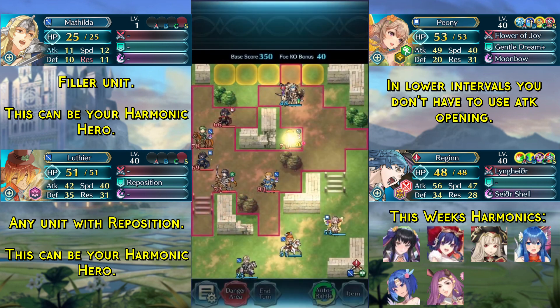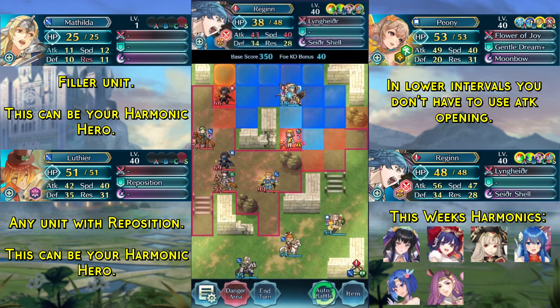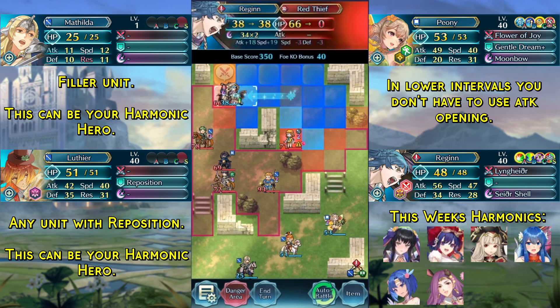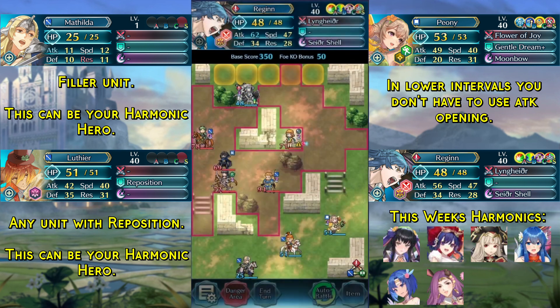We let Mist attack us one more time, and now we want to finish this red thief over here. Our special is now charged, so we can finish off the red thief. Then we end turn again.